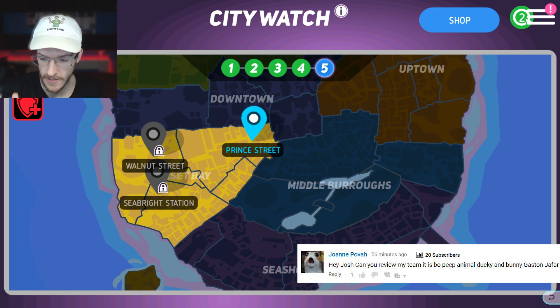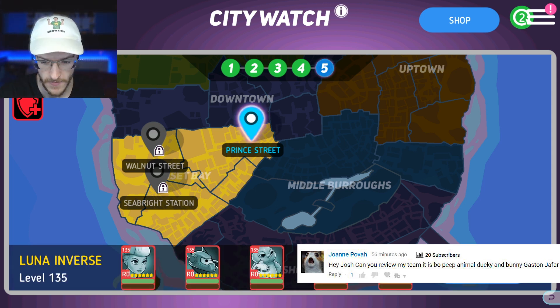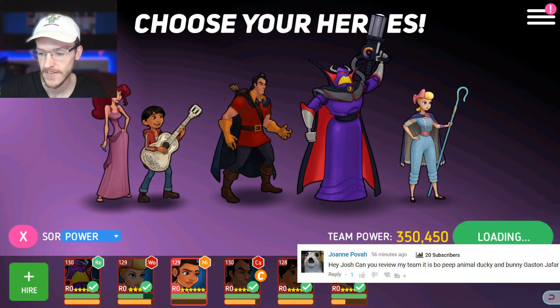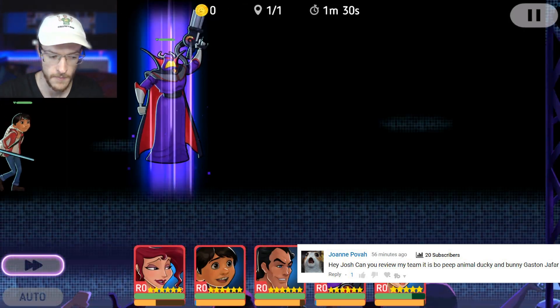Somewhere in this team I know I'm going to be hit with Jafar, Ducky and Bunny, Peter Pan, Bo Peep, and Beast all in the same team. I've knocked three of them on the head already. Think about those odds — all those characters together. These are the most overpowered characters and every single time they use them it just makes everyone's life a misery.